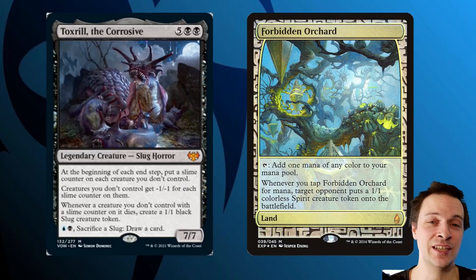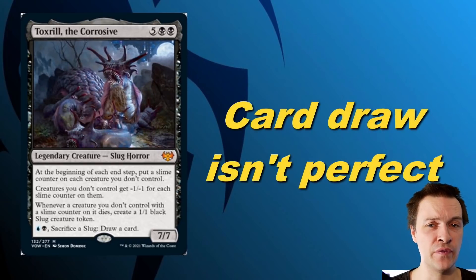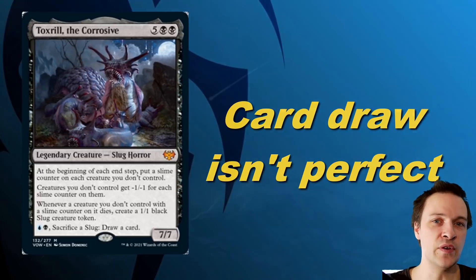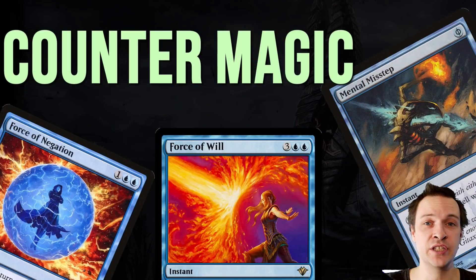Even though we have Forbidden Orchard, the card draw inside the stick isn't actually perfect. What usually happens when you get Toxirill in play is that opponents basically stop casting creatures. You board wipe those that exist, generate a bunch of slugs, maybe attack with them — but then you sacrifice your slugs and won't get more. Nothing stops you from putting a bunch of card draw cards inside this deck, which you should do anyway. And because you're so good at killing creatures, the rest of the deck should be packed with counter magic to stop non-creature spells.